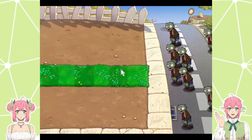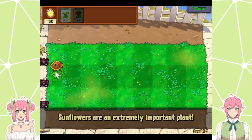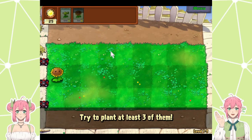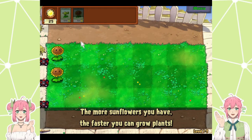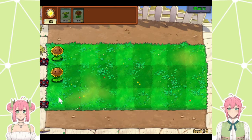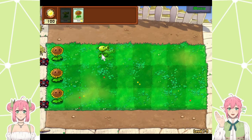Oh, that's a lot more zombies. Now you've got more grass — turf, whatever. What are the lawnmowers for? If a zombie makes it to the end, that will rush forward and crush every zombie in its path. So it's basically your one free life for each one of your little tracks. You want to keep the sunflowers at the back because they can't actually fight. Can your plants get destroyed by the zombies? Yeah, the zombies will eat your plants.